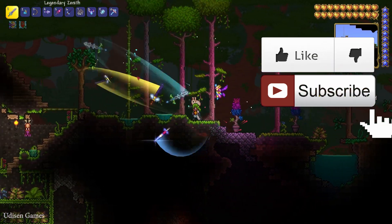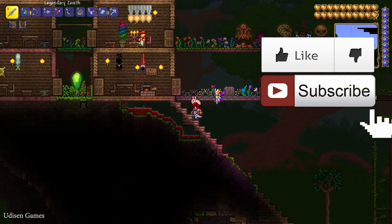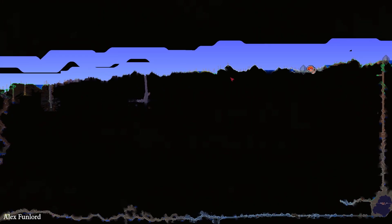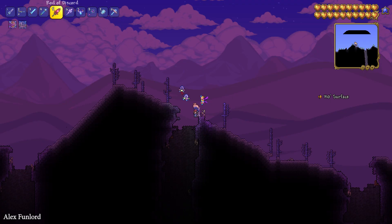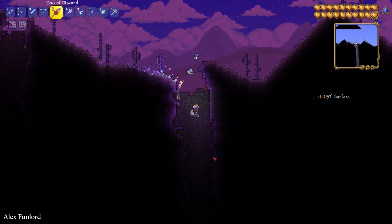Before I start, don't forget to like and subscribe. First we must find Mithril or Orichalcum ore. Let's go find a corrupted or crimson biome. A corruption world looks like that, and you hear this music. After that, simply go underground.